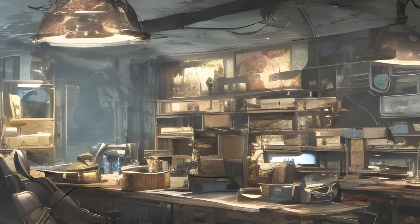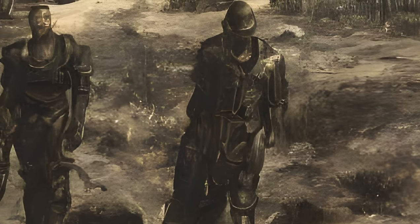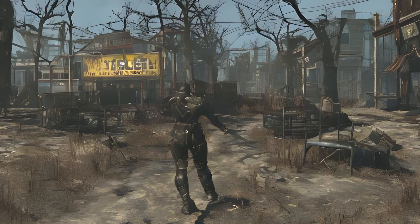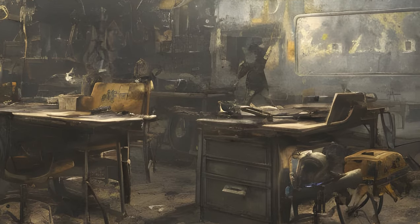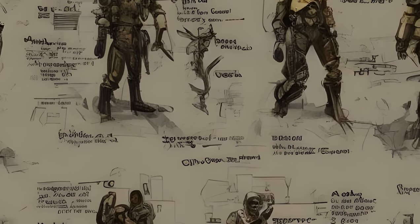Player.PlaceAtMe C1AEB will let you place a workbench anywhere that can be used to build a settlement. Note: Currently there is no known way to get settlers to move to your new settlement other than sending them from another settlement. To start building, it is necessary to activate God mode (TGM) after placing the workbench. If placed near enemies, kill all surrounding enemies. You can sometimes get the placed workbench to work without going into God mode.